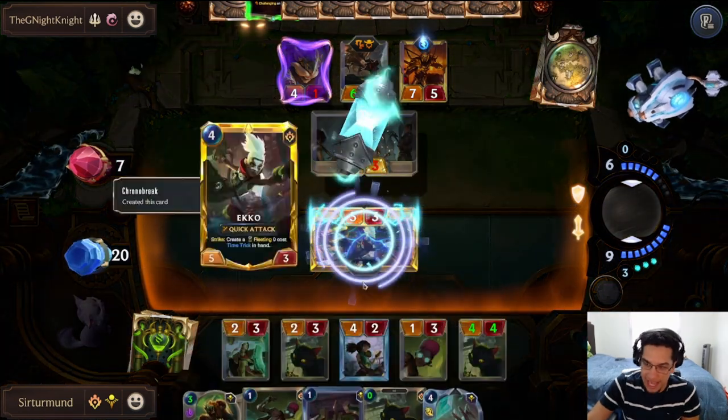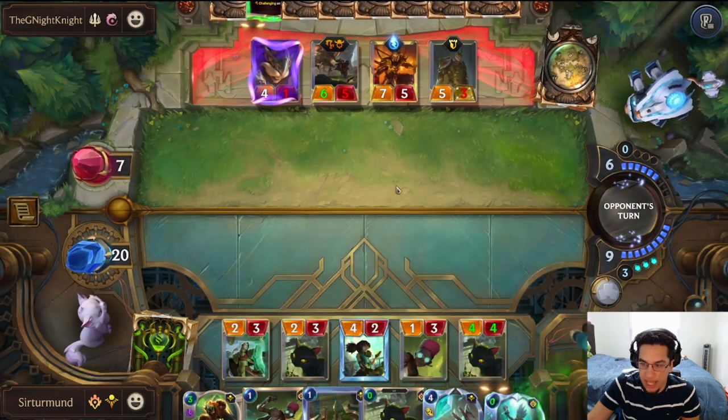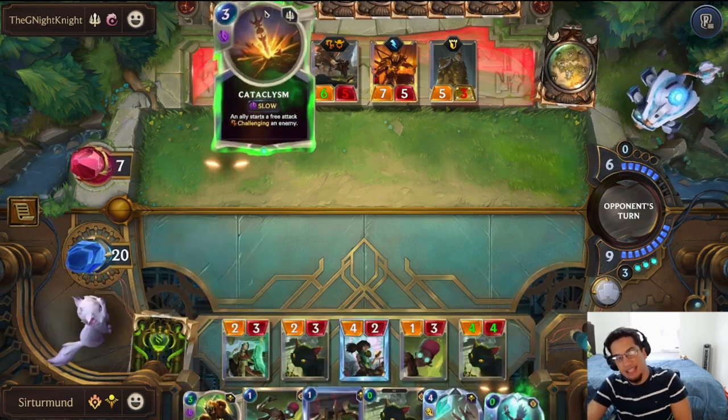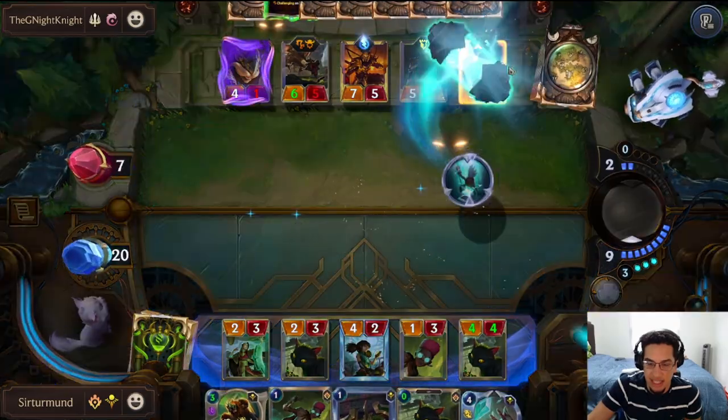We're just looking for the Cats now. I think we're in a position where if we have multiple Cats on the field, we just win. We don't even need the Corner Break — maybe a second Pack Attack. But this Pack Attack is going to be enough for us to get there. This should be enough.